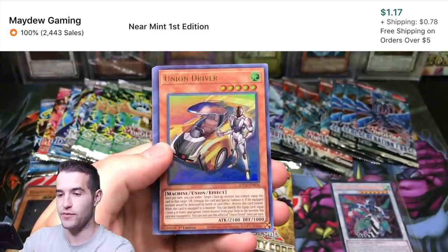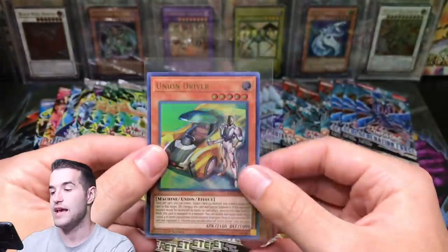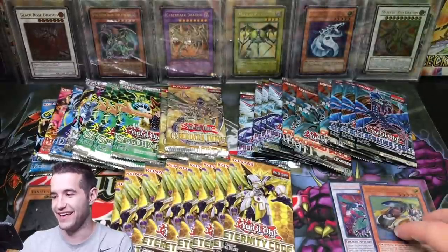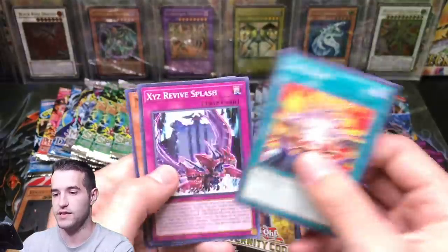Union Driver — okay, we got an Ultra Rare. I'll take it. We finally hit an Ultra Rare and I finally didn't call it. We've got the Clear Wing Synchro Dragon Parallel Exceed.